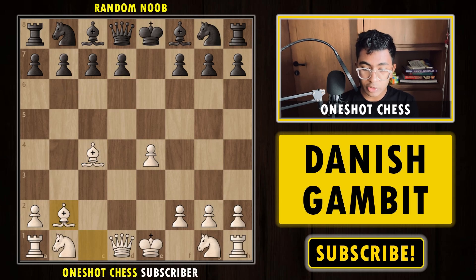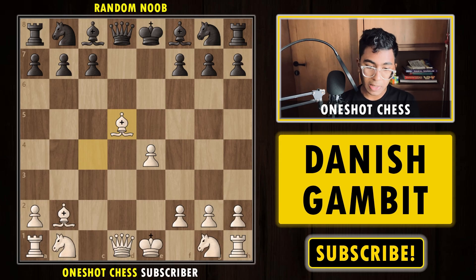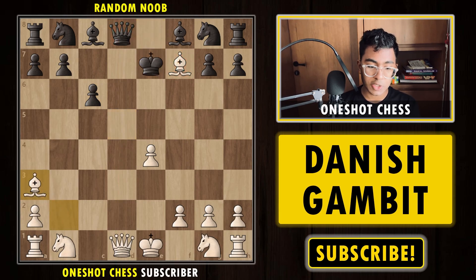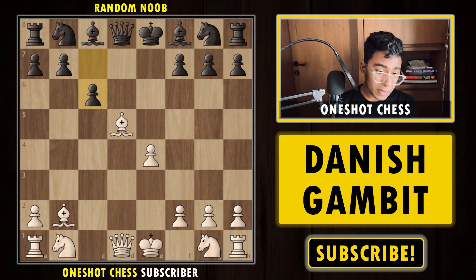Finally, let's discuss what happens if black plays d5. We simply capture the pawn, and now black tries c6. The idea is if white moves the bishop, black can trade queens. But after c6, we sacrifice the bishop — black cannot capture because the queen is hanging. After Ke7, Ba3+ and black must capture the bishop and lose the queen, losing the game.